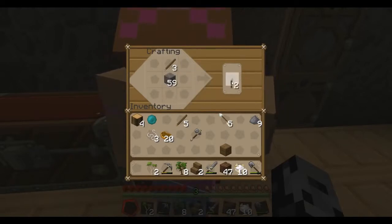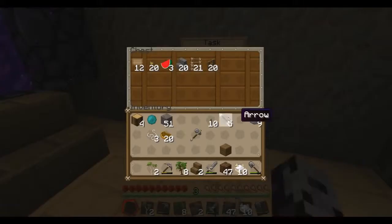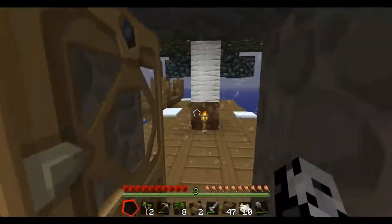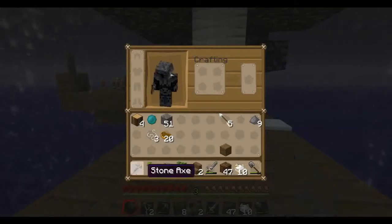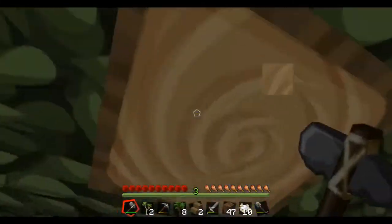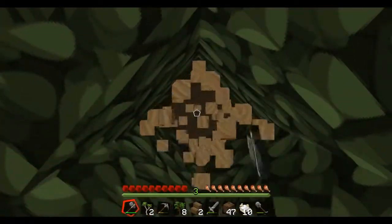I need to build a lever — one, two, three, four, five levers. I've got just enough to make 10. You don't really build a lever, you kind of make one. I have 10 levers in the chest. I did something, I'm kind of proud of myself. Good job. Now I'm gonna cut down all these trees and get a bunch of wood.